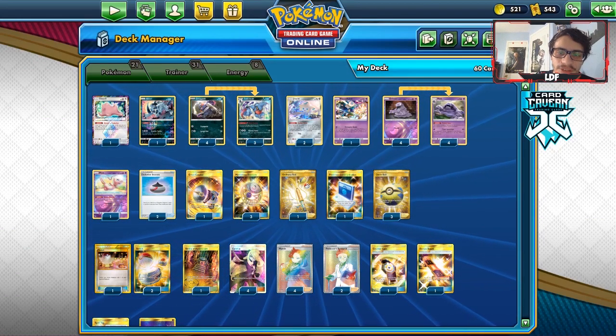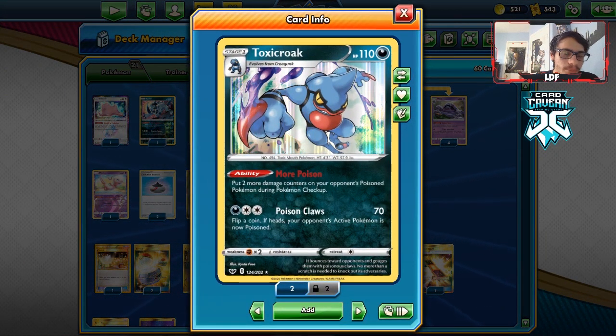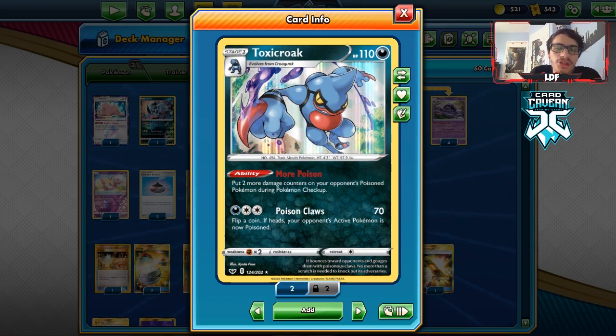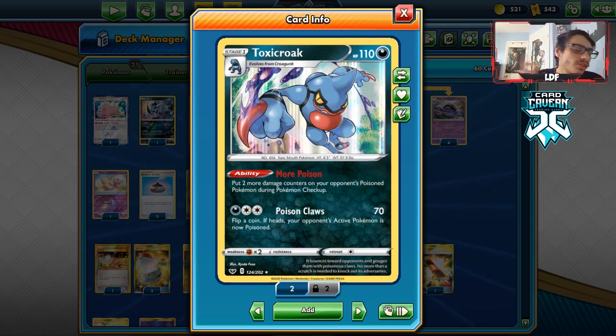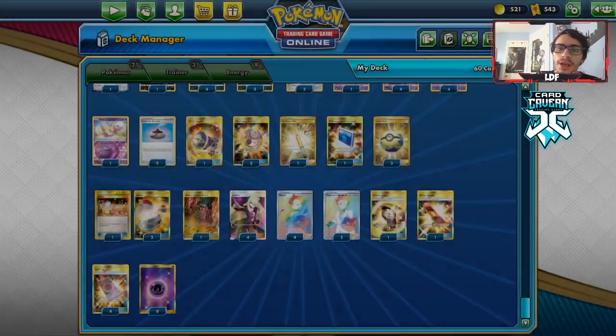Welcome back to a brand new PTCGO Sword and Shield video. Today we're taking a look at a Muk Toxicroak deck. We have this new Toxicroak with the ability More Poison — a pretty straightforward name. It puts two damage counters on your opponent's poisoned Pokémon during Pokémon Checkup, adding 20 more damage on top of poison. With two Toxicroaks in play, Muk's Toxic Secretion does 40 damage, poisons the active, so you're doing 100 with two Toxicroaks plus 60 between turns. It's also a Psychic type, so we get to use it with Spell Tag, adding a lot of pressure.